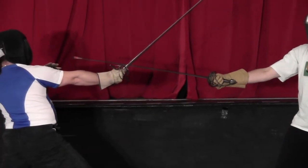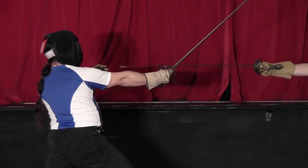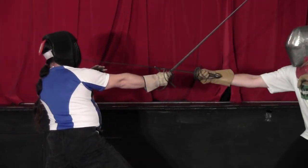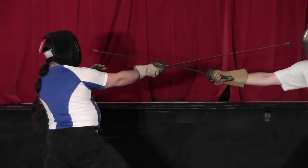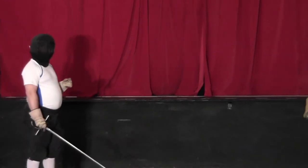Giving us back control. As we pull back, even on our recovery, we would only pull the body back. Our opponent cannot hit us on a full lunge. We're still in a place of safety, then we can actually either hit them or recover in safety.